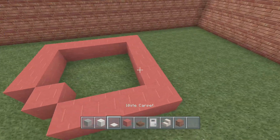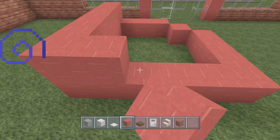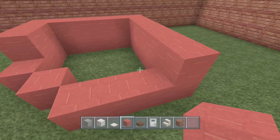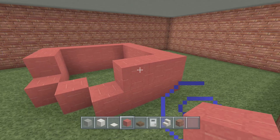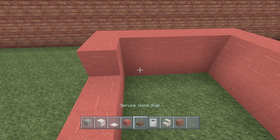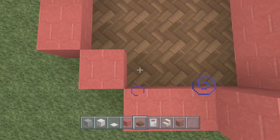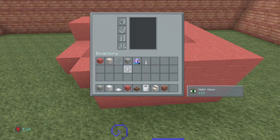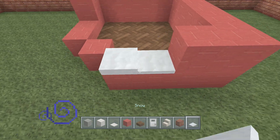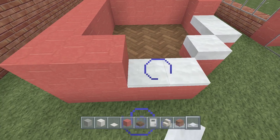This will be our front desk. Stack the back sides up two blocks tall and extend them one block out to the end. Take your spruce wood slab and place the slabs inside the booth. Then using snow, stack it up about three blocks tall so you can't walk over it, and place it on top of the red wool.